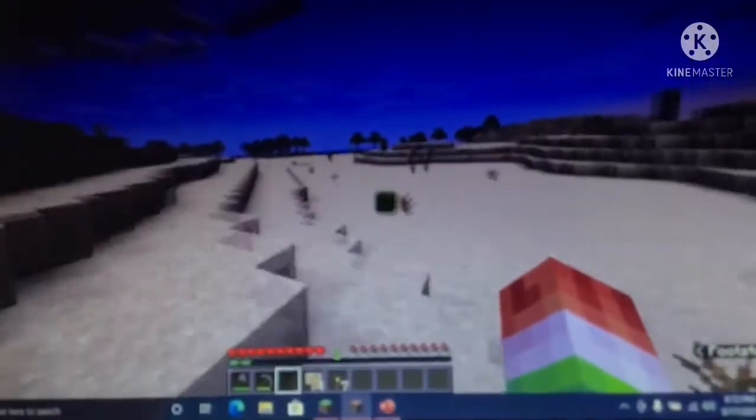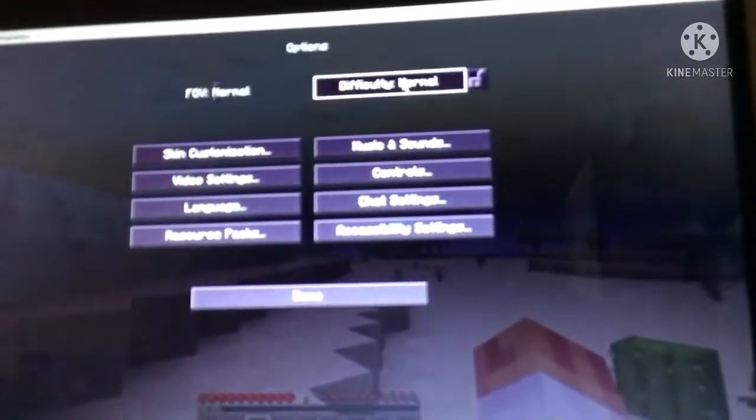We can place our crafting table down and our furnace down. Put the coal in the furnace and the iron ore right there — you guys are smelting. Oh no, it's becoming night! I'm gonna have to go to peaceful again because I need a bed soon.